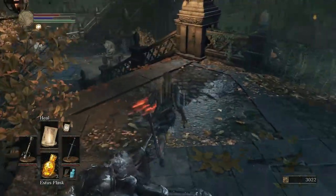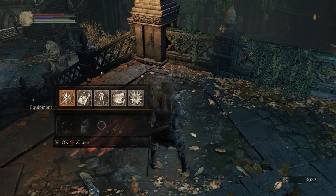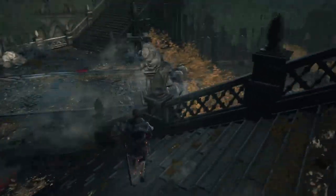More regen health. Oh, another ember! Six embers — use one of them. Give myself a bit of extra health to work with. That means I also don't need to have regen right now.